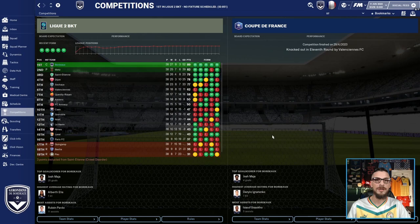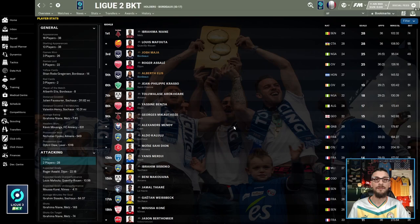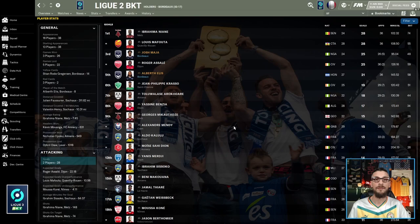Over to France and Ligue 2, where Bordeaux were expected to bounce straight back from relegation as runners-up. Bounce back they did, but as champions, winning the league by seven clear points. They did however exit the Coupe de France in the 11th round, losing to fellow Ligue 2 side Valenciennes. Out of 38 games, Bordeaux won 27, drew eight, and only lost three, scoring 80 goals and conceding 28 — a goal difference of 52 — finishing on 89 points, seven points clear of second-place Metz and 10 points clear of third-place Saint-Étienne.